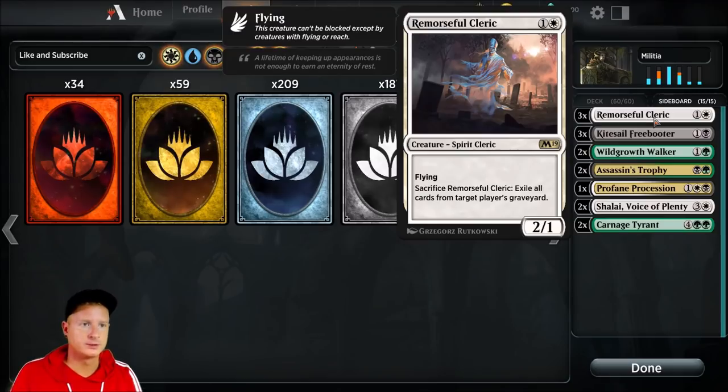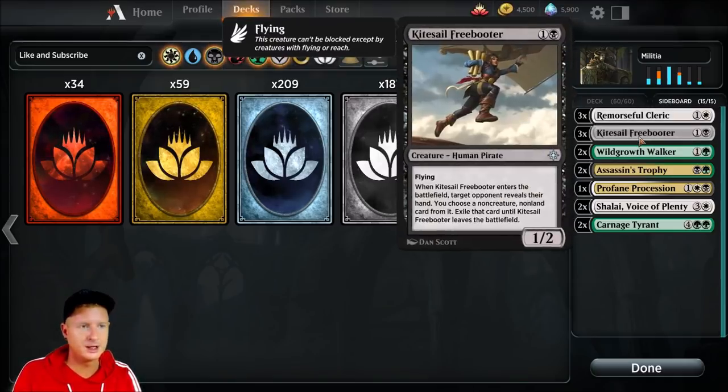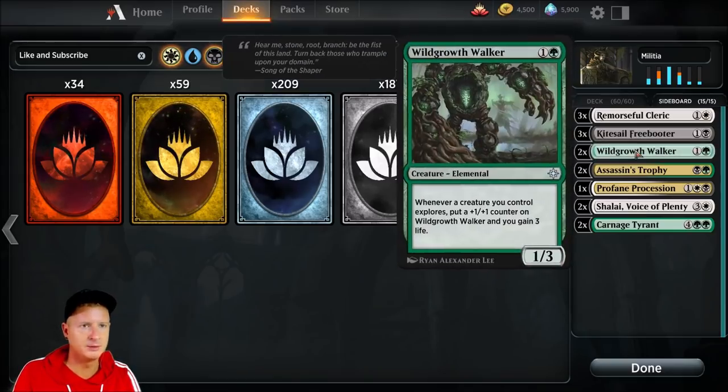Sideboard — three Remorseful Clerics, because graveyard-heavy decks are a concern. We've got to deal with that. Kitesail Freebooter — when it enters the battlefield, target opponent reveals their hand and we choose a non-creature, non-land card from it, exiling it until Kitesail Freebooter leaves the battlefield. Three copies of that.